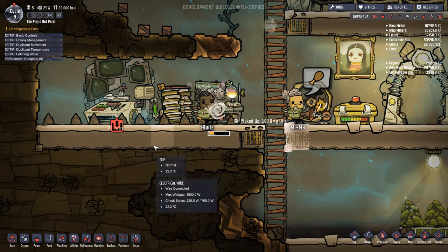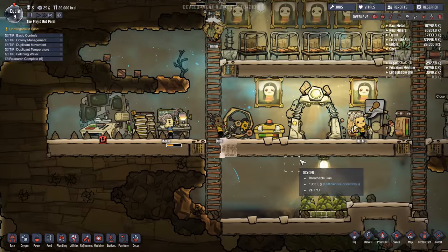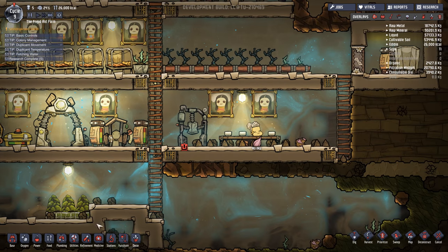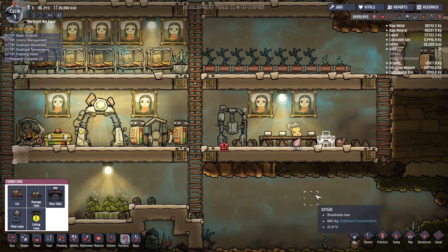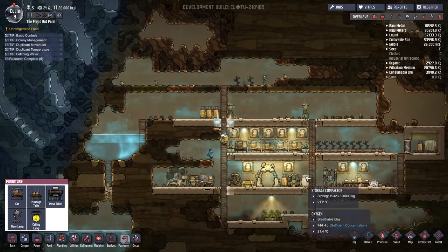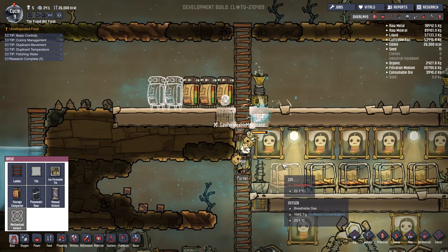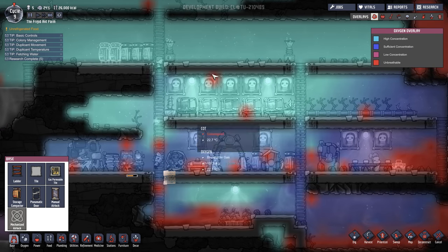Can we get this wire finished off? Let's make sure we fabricate intermediate research indefinitely. I'm going to go ahead and prioritize level 6 on both of these. That Lice Loaf was just hovering in the middle of nothing for some reason. We do need to place another mess table, which we will do there. We probably should go through sweeping here because this area is pretty dirty — it's reducing the decor quite a bit. I think we need some more storage compactors, so let's go ahead and make this kind of a storage wing. More gas permeable tiles being done — that should make things a lot easier.